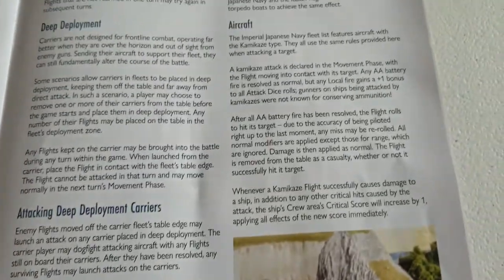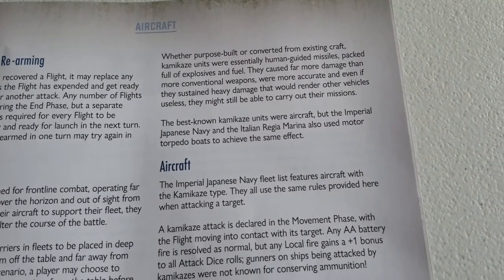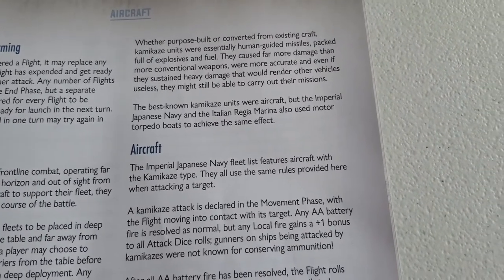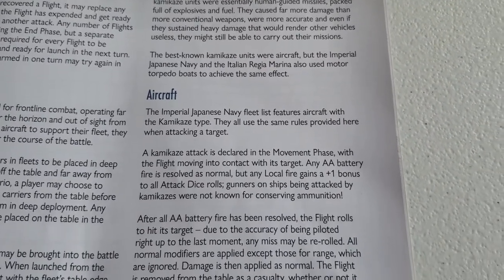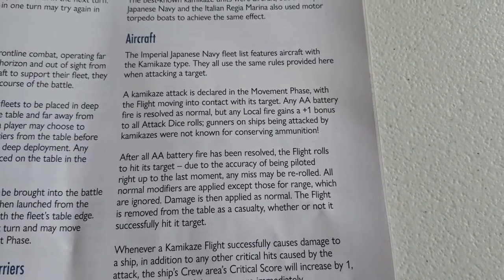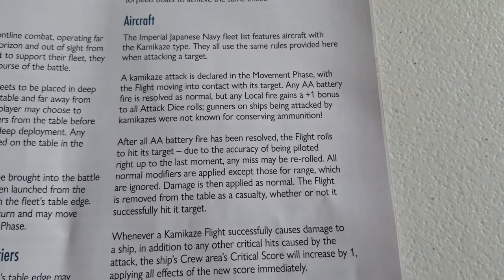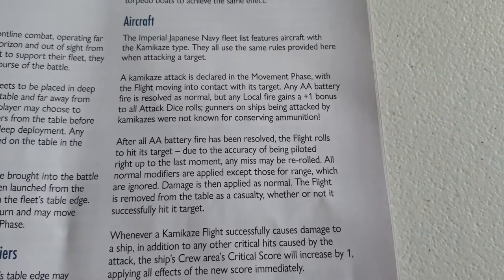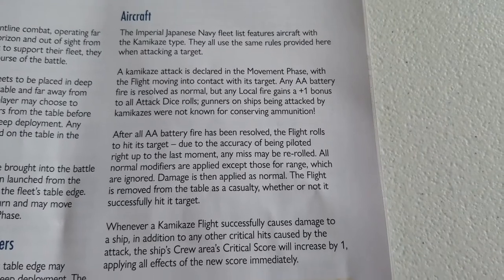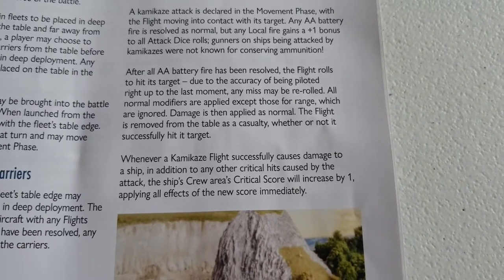Kamikazes will also be part of the game. Whether purpose-built or converted from existing aircraft, kamikazes were essentially human missiles. The Japanese Navy featured this, though the Italian Regia Marina had similar torpedo boats that achieved a comparable effect. In game terms, the Imperial Japanese Navy features aircraft with the kamikaze type. A kamikaze attack is declared in the movement phase, with the flight moving into contact with its target. Any AA battery fire is resolved as normal, but local fire gets a plus one bonus on attack rolls, since you'll be dumping all your ammunition to shoot the plane down.